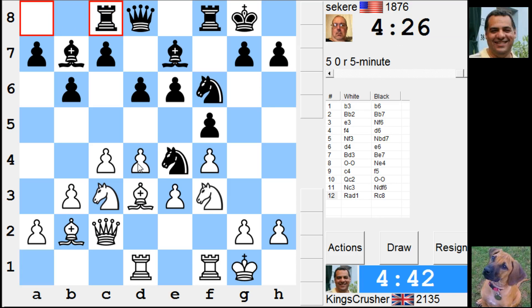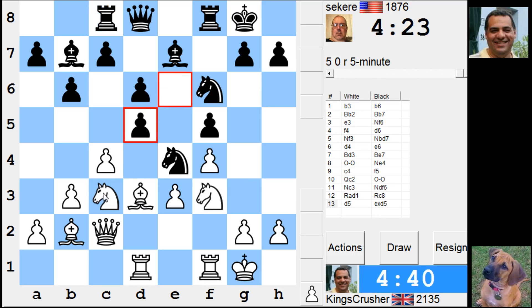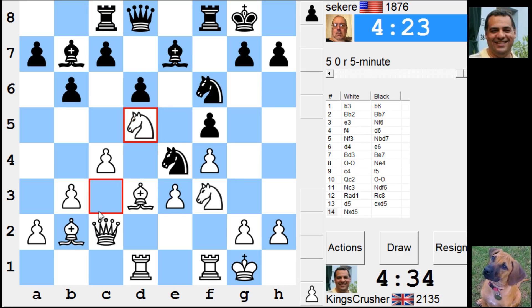The d5 could be a nuisance, so I'm going to play this. If I just take Nxd5, it opens up this bishop. It's a pawn sacrifice but it looks intriguing.